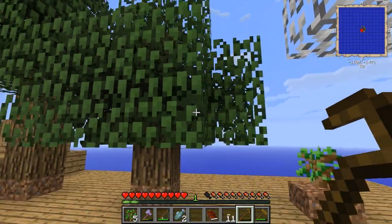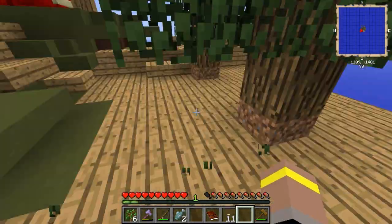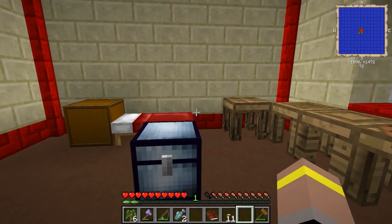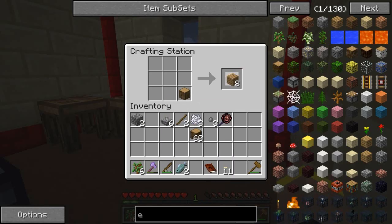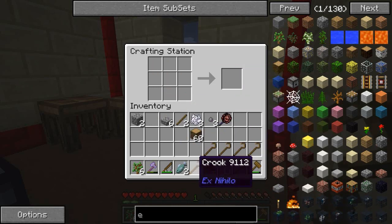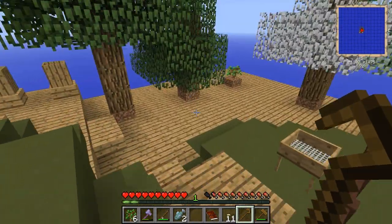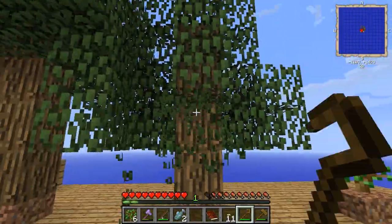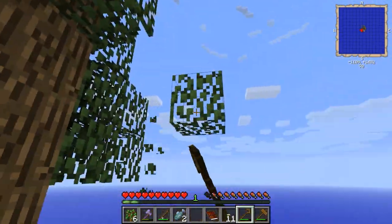I'm going to quickly grab some more saplings and I'm going to need another crook because I need to get a little bit more dirt before I can carry on making stone. Let's turn some of this into sticks and grab a load of crooks — I always need tons of them, you just fly through them. As far as missions go, I believe we're looking to do the fishy one today.